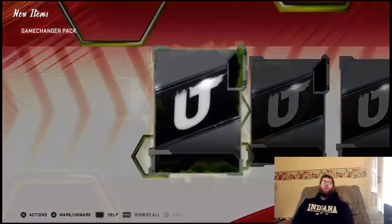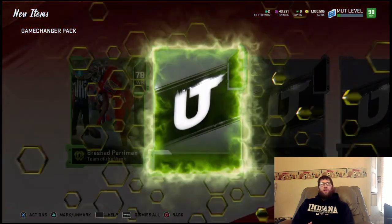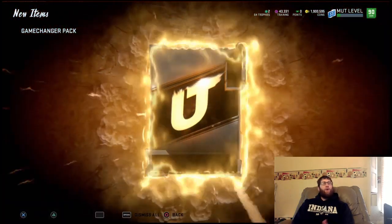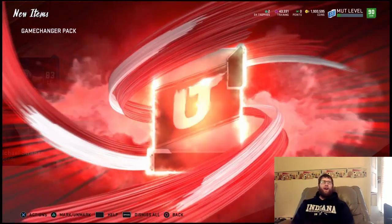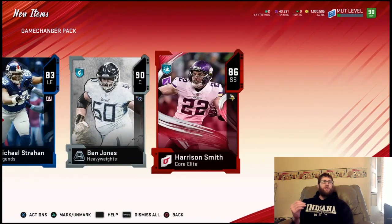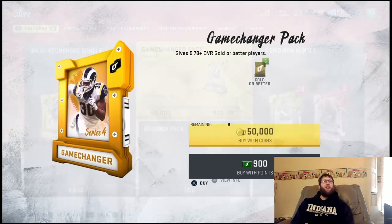I'm going to go ahead and open up these Game Changer packs here. Let's see what I can get. First card, just a 78 overall. Got an 82 Team of the Week. 83 Michael Strahan. We got three elites here in a row with a heavyweight — 90 Ben Jones. And we got an 86 Harrison Smith. So we got four elites there in the first pack. That is really solid, guys. This Series 4 might be really nice for some pack openings.